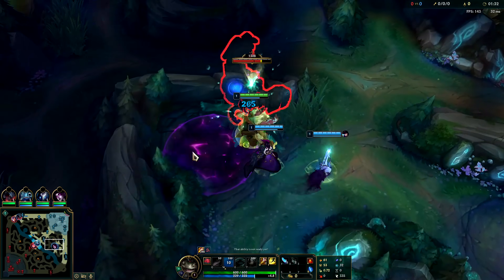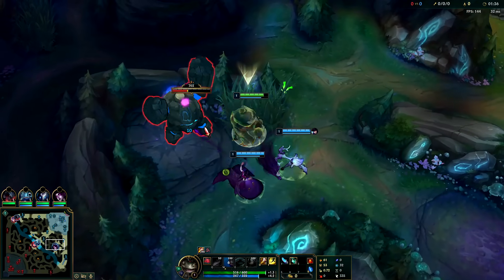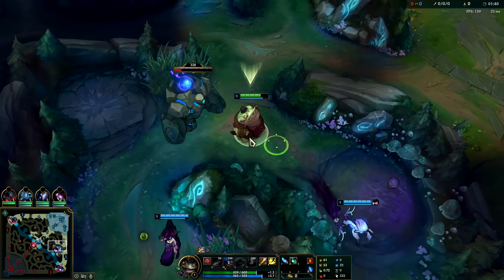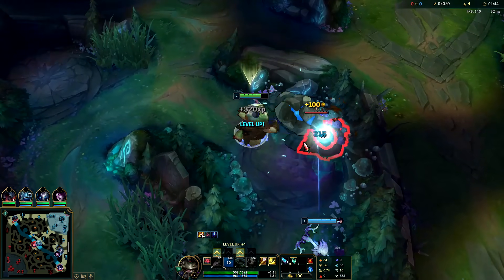You're typically going to want to start W. We're going to auto attack and then immediately swallow, spit him out. Should have left him on the Morgana pool though, that's my bad. That was a really good leash, I'll take it - just pick him up, spin him out onto the Gromp.